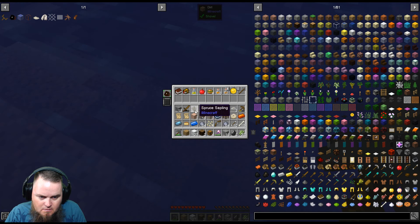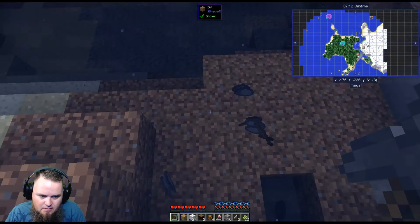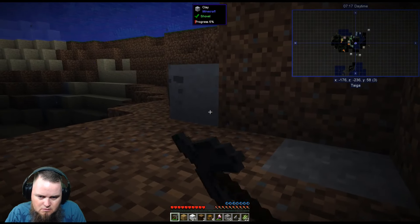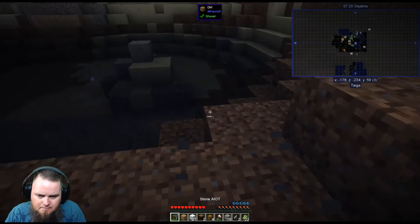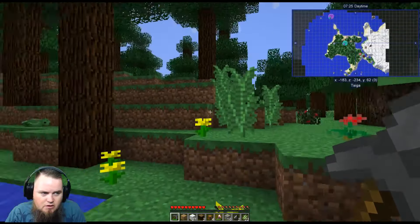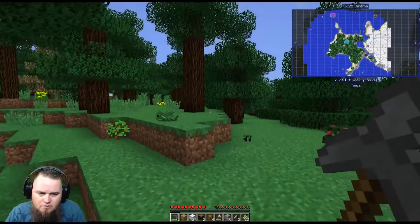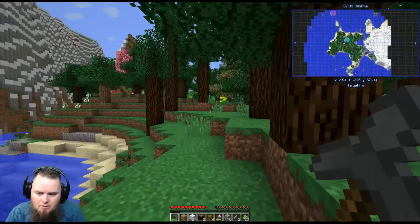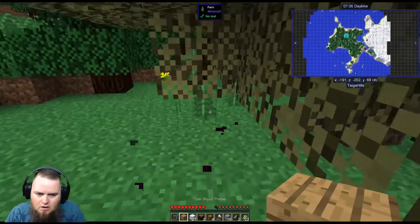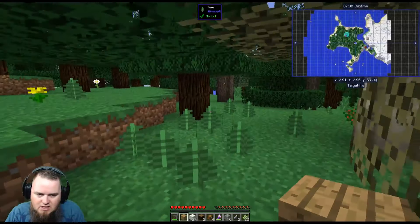I don't really need this sword or pickaxe anymore. I'm going to put the ingots away since we're not going to use those right now, and not going to be using those astrology things. I've got some good clay — let's head back to the boat. I kind of want to go explore what else is out there and start looking for a potential base location. If I don't arrive at one fairly directly, I'll probably cut away and come back once I actually have one.